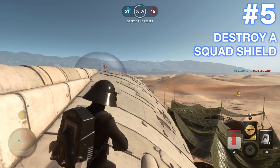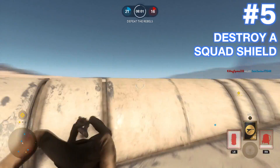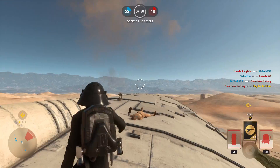Number 5: Destroy a squad shield. I think squad shields must give out free bacon, because every time a squad shield gets deployed, all the players love to go hang out inside.